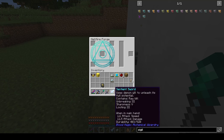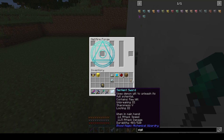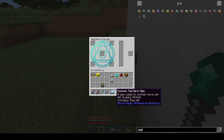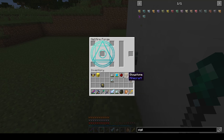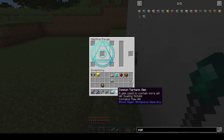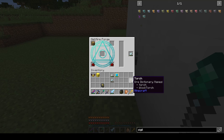You can enchant your sentient sword with sharpness and looting. Looting is what really gives you a lot more will per hit, and sharpness makes it go a little faster. I also threw on mending because it was starting to get notably low — really easy to do with the enchanter. Now we have over 300 will — we have 569.